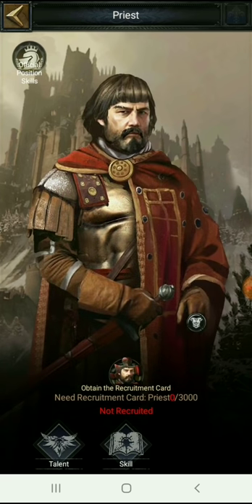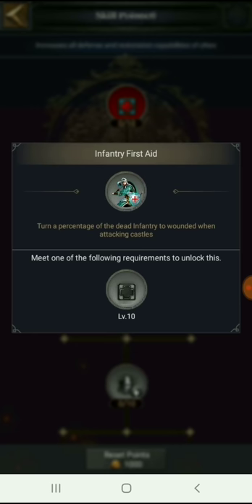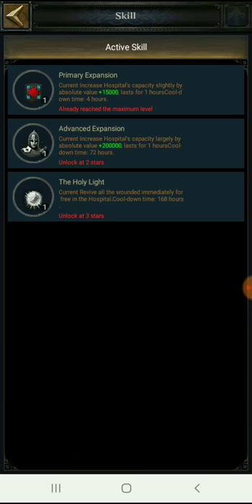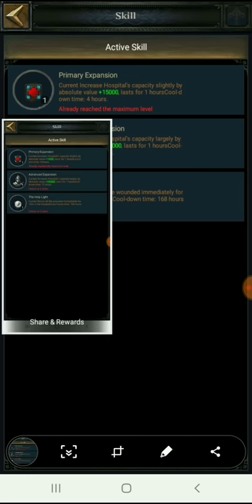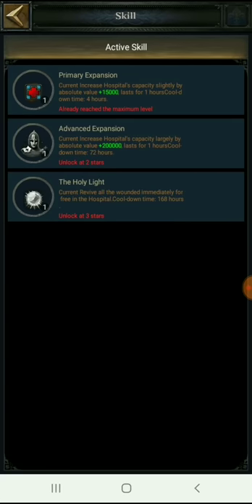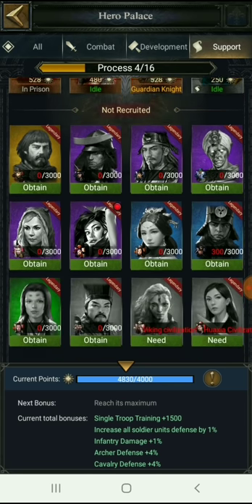You also have the Priest hero, which gives hospital capacity and wounded recovery speed. It has special skills — I made a video on this earlier. It can increase hospital cap and has a skill to heal for free without using any resources or speed ups. If your hospital is full, you can heal for free — it has a cooldown of several days, but in Dragon City or Ancient Battlefield when all your troops are gone, you use it and your troops come back with no speed ups or materials.